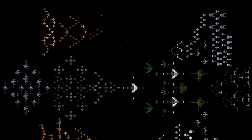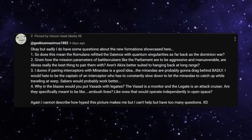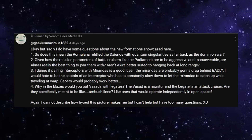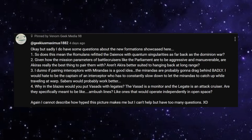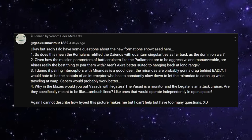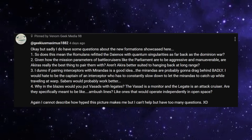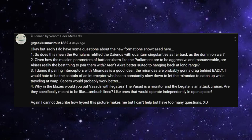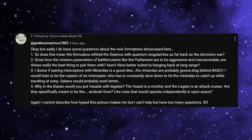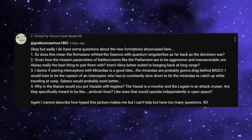The first question I'm going to answer in this video is: given how the mission parameters of battlecruisers like the Parliament are to be aggressive and manoeuvrable, are Akiras really the best thing to pair them with? Aren't Akiras better suited to hanging back at long range? I'm also going to pair this with a second question: why in the blazes would you put Vassads with Leggats? The Vassad is a monitor and the Leggat is an attack cruiser. Are they specifically meant to be ambush lines that would operate independently in open space?